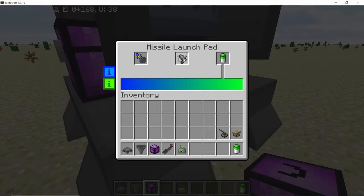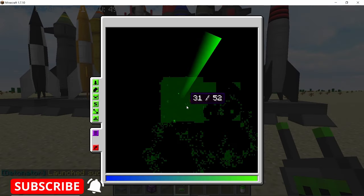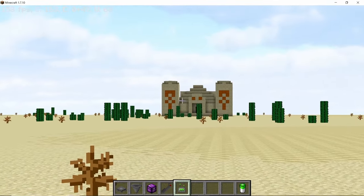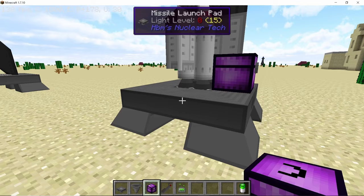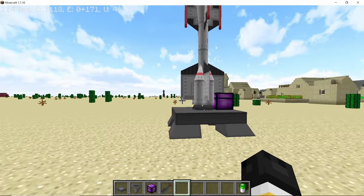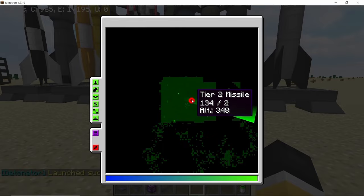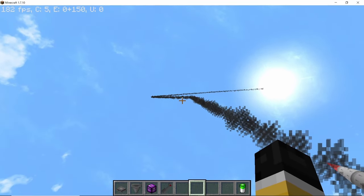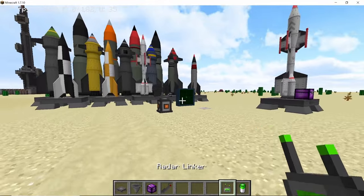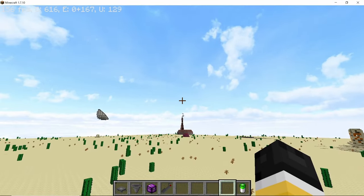Now let's test these missiles and the anti-ballistic missile. An infinite missile setup is placed on this launch pad targeting the desert temple. Once launched, the missile renders smoothly on the radar screen as it flies and hits the target — that was an EMP missile, so no block damage. For the anti-ballistic missile test, it's linked to the launcher in slot one. Placing the cursor on a flying EMP missile and pressing one launches the ABM, which destroys it. You can also use this to launch a missile to any position you want, like sending a concrete cracker wherever you aim.